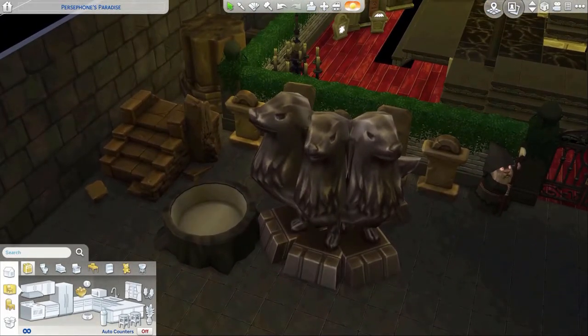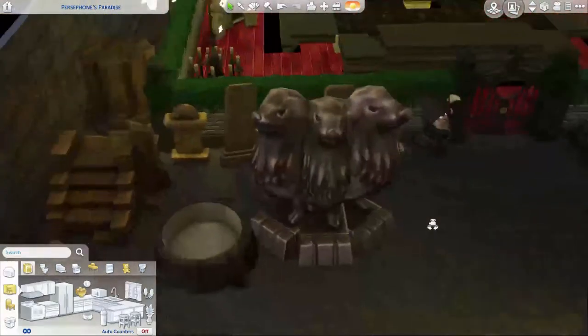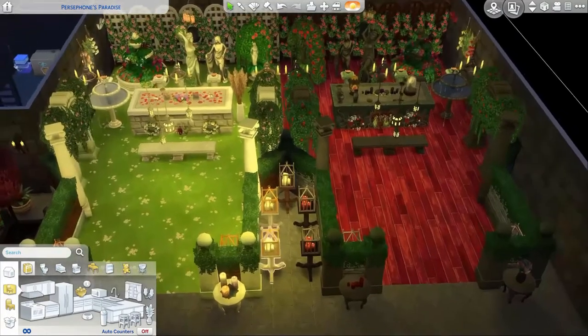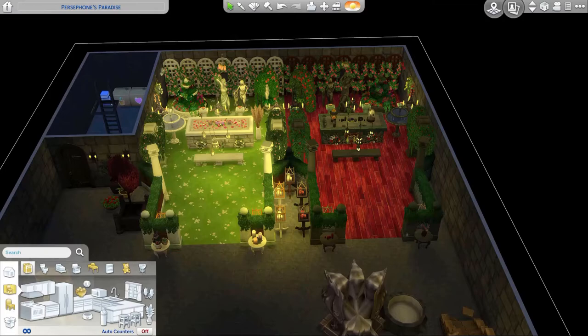I'm so proud of what I did for Cerberus and his big tree stump bowl next to him. I cannot believe it turned out as well as it did, considering I didn't use any custom content — just base game stuff. I hope you enjoyed this. I'm going to upload it to the gallery under IRNP and I'll link my information in the box below so you can find it if you want to put this on one of your lots. Let me know what you think of the build — this was my second ever house build, so I kind of went a little wild with it. I really enjoyed making it and I hope you all enjoyed watching.